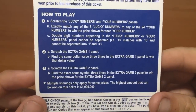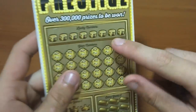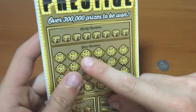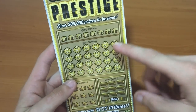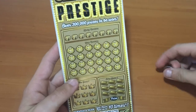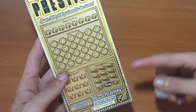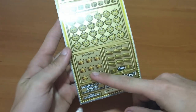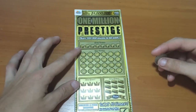So we'll get right into it. I've already read it — you get eight symbols up here. You scratch them off and then scratch off your numbers. There should be a number and then a dollar value. If you match up one you get that, and you can win up to ten times. Then you've got two extra games where you match up three different symbols.